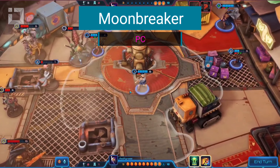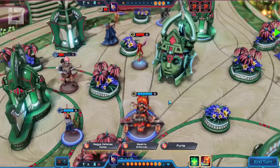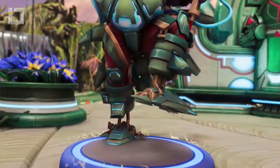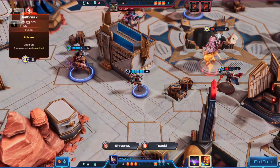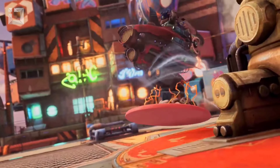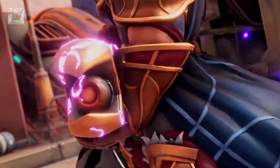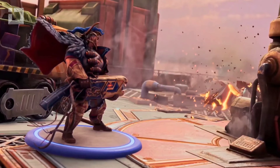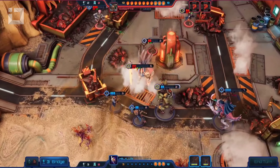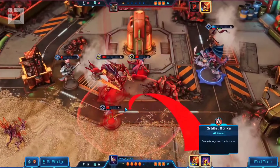Moonbreaker is a fantastic turn-based strategy game that brings the charm of tabletop gaming right to your screen. If you've ever had fun with miniature-based tabletop games, you're in for a treat. The main objective is all about outsmarting your opponent and taking down their captain. Each turn, you earn points to bring new units into play and unlock cool abilities that need a little time to recharge. Your units pop up in a wide area around your main character, and the real challenge is knocking out the enemy's main character without letting anything happen to yours.